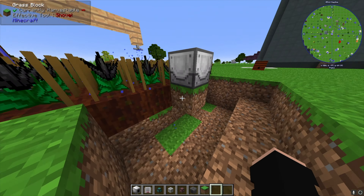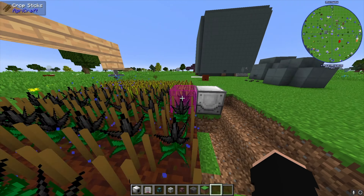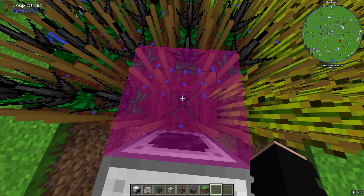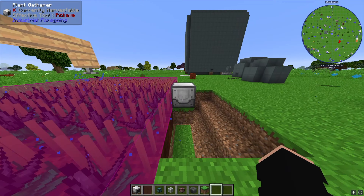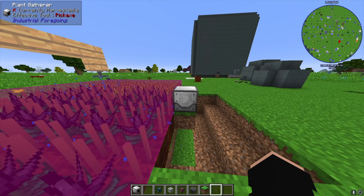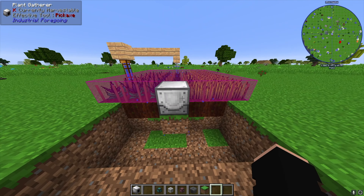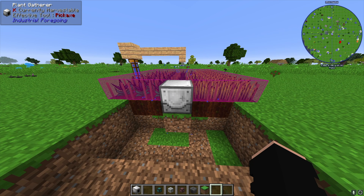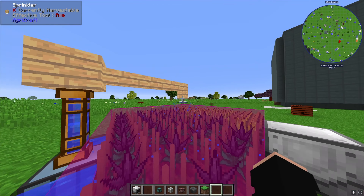Anytime you're using an Industrial Foregoing machine it's a great idea to pop on the working area overlay. Right now it will only harvest one small area, so we make use of a range add-on. A plus-three range add-on is going to cover a 7x7 area. You can expand these as large as you like — I always use the 7x7 since it works well enough and matches the area that the sprinkler irrigates.